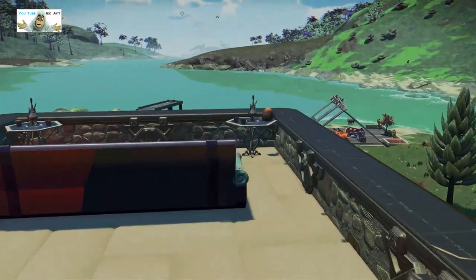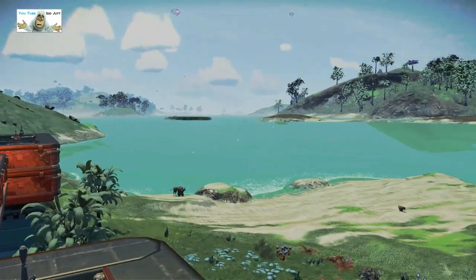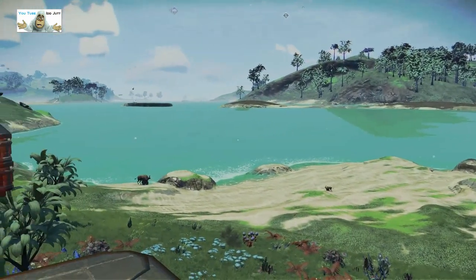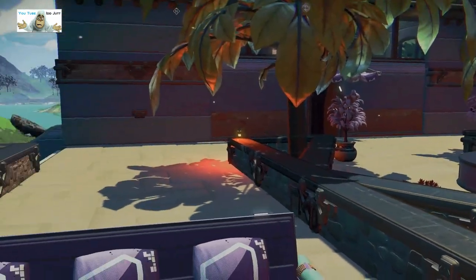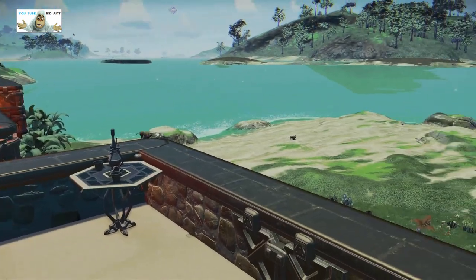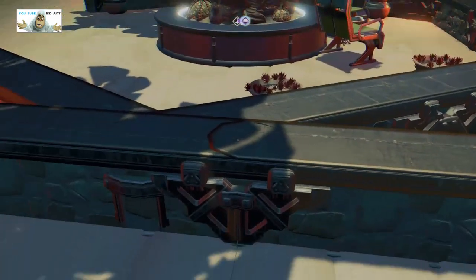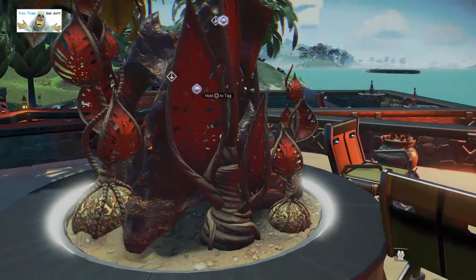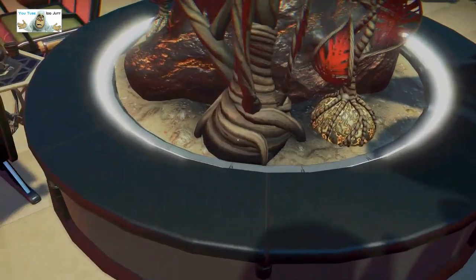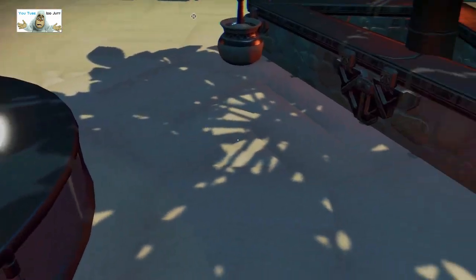Over here is another seated area for those people who have got - not agoraphobia, what's the other one, the one with water - aquaphobia? I can't remember what it's called anyway. That's for looking at the water from up here. If you don't suffer from that you can go down and sit nearer. We've got some plants in a very large pot - is that a light bulb? A light bulb round the outside on the inside of the pot.